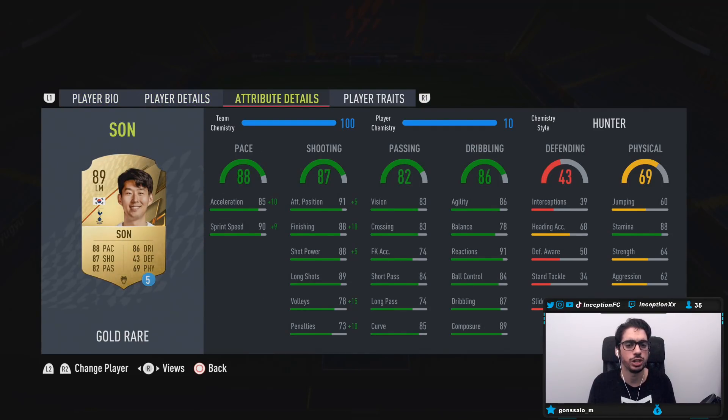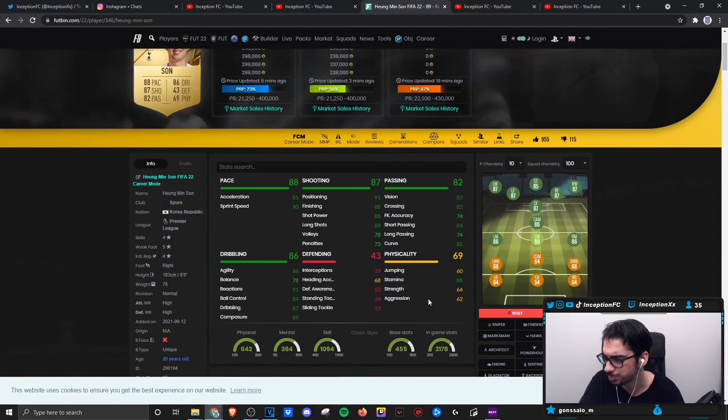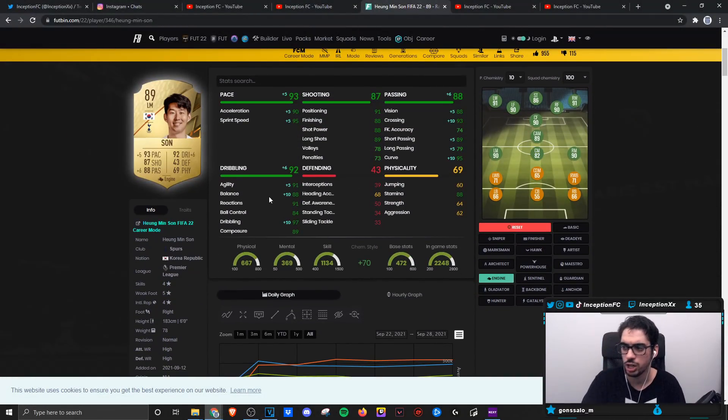We are going to be giving him the hunter chemistry style. Why? Because dribbling mechanics work a certain way this year where I don't necessarily feel a huge need to give him a dribbling boost. But would it make sense for Son's card to give him an engine? It definitely would, because if you take a look at his shooting stats for base card stats, it is already set up really nicely. So with Son on an engine chemistry style, you would get 88 balance, 97 for dribbling, 91 for agility, and the pace would be boosted by a lot.